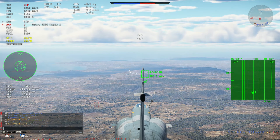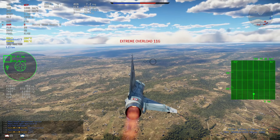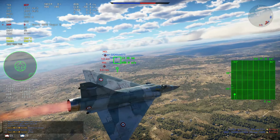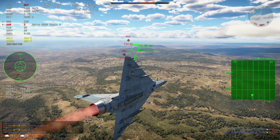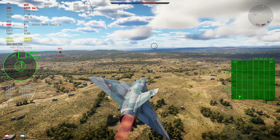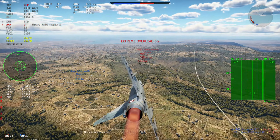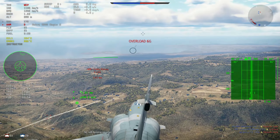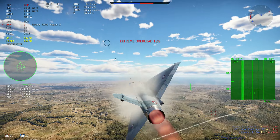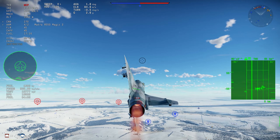The cannons — we have the DEFA 554s. For me, they are completely trash, to be honest. I really don't like the 30mm DEFAs. They are way too slow, the muzzle velocity is disgusting, and the rate of fire is just alright. They barely can keep up with a 1km shot, so you're not going to use them too much. It's a slow-firing gun and I really don't like it — it's not like a Vulcan, it's not like the 30mm Russian cannon. I still prefer the 23mm Russian GSH-23, to be honest.